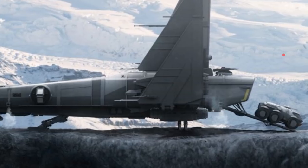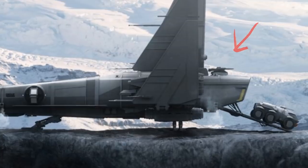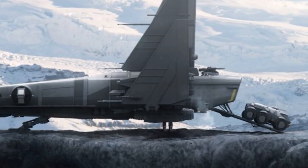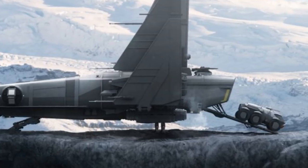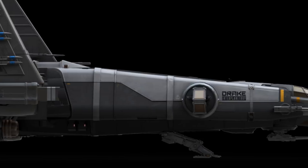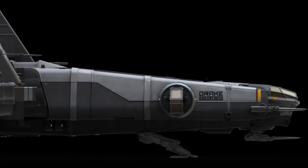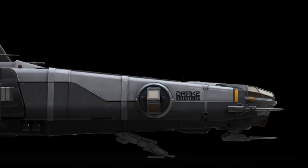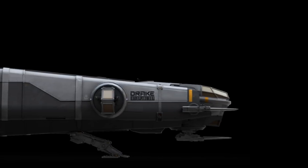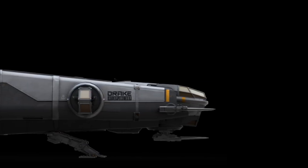The third turret is a rear-facing remote turret, so it's easy to access when the cargo bay is full, and it shoots people who try to follow you, which is always a good thing. The turrets, for one reason or another, are great. But if we're being honest, the front of the Corsair is definitely the business end. This, in short, is a ship that insists other ships get out of its way.